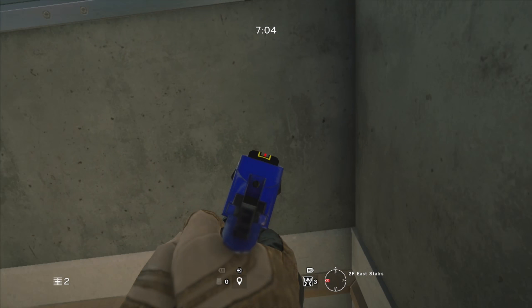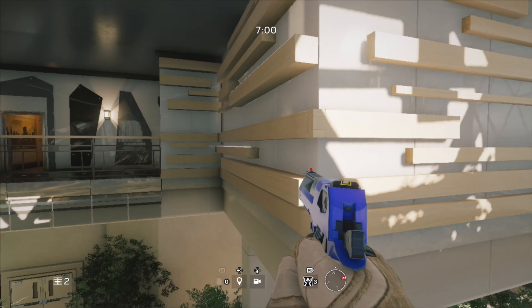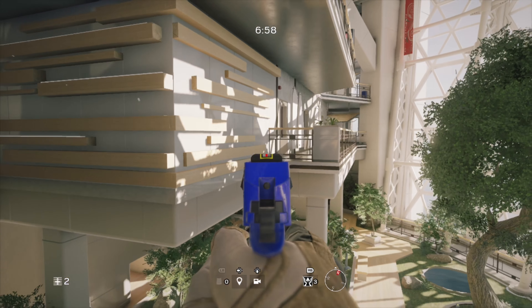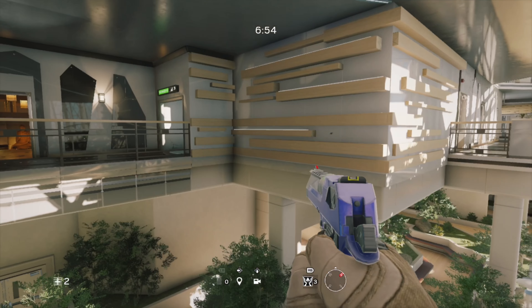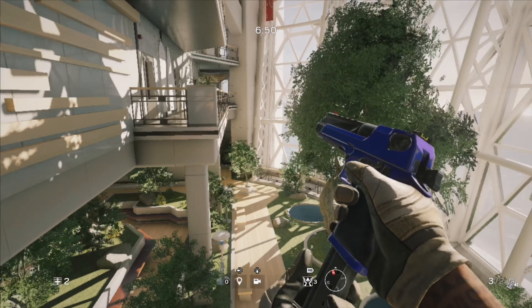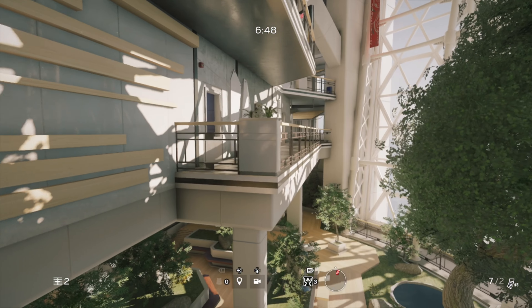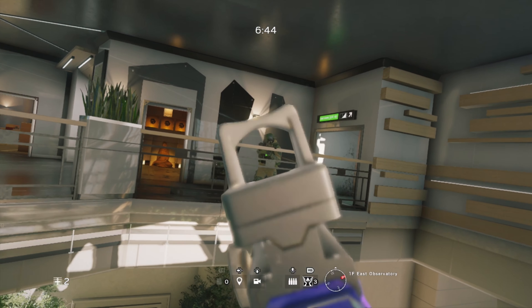As soon as your friend hits it, it should glitch you through the wall and put you on an invisible sky barrier outside of the map. If it doesn't work on the first try, don't get discouraged — it will work eventually. The more you do this glitch the easier it gets; it's all about trial and error. I'm not sure how useful this glitch actually is, but the enemies won't be expecting you here, so you can pick up a few easy kills.